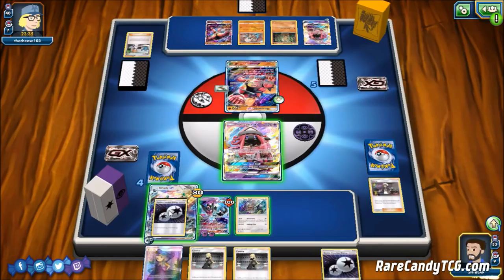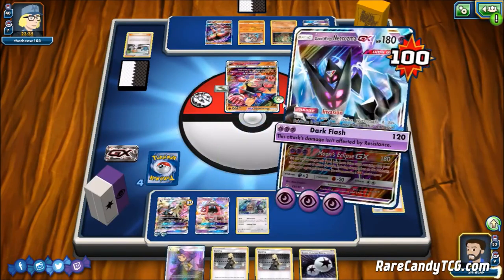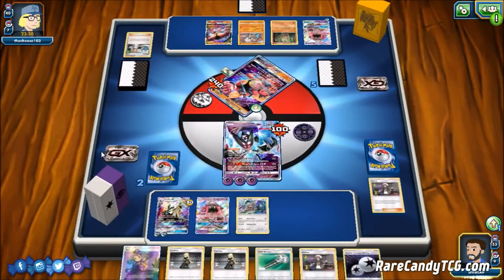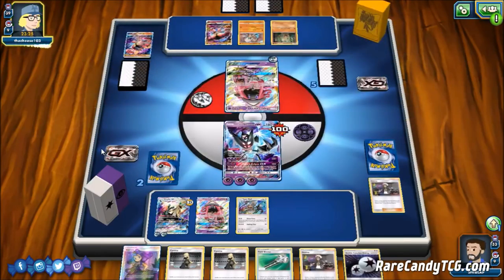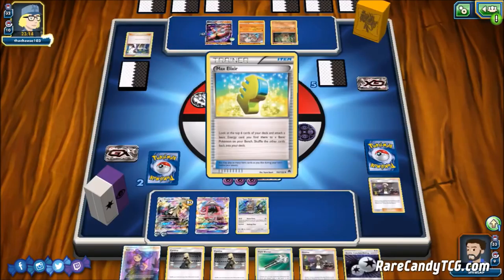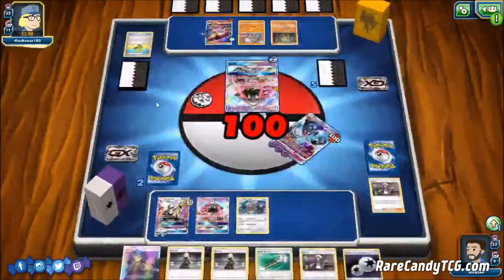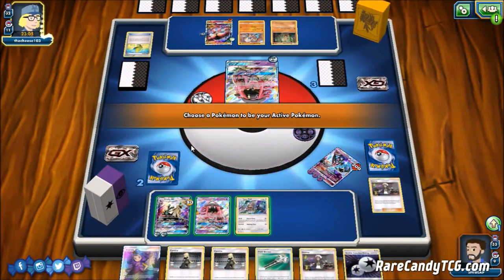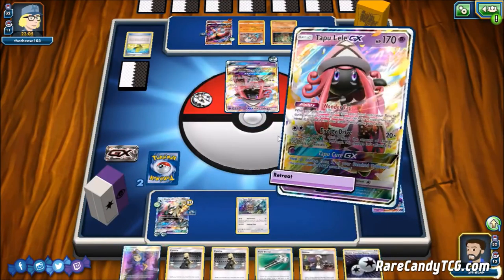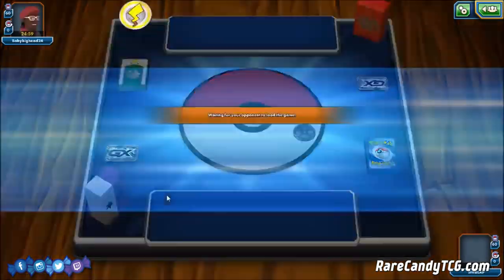We can Guzma and take another knockout — even though our Dawn Wings Necrozma will probably go down next turn, giving up two prizes to take four is definitely a good trade. We grab Guzma, take that free retreating option away from our opponent by bringing up the one with the Float Stone, and get down a DCE just in case we get hit with an N and need a backup attacker. Our opponent gets down a Choice Band on Buzzwole and plays Sycamore, but whiffs the Max Elixir. They hit us with Energy Drive, but we top-deck a Choice Band, retreat into Silvally GX — and our opponent just concedes.